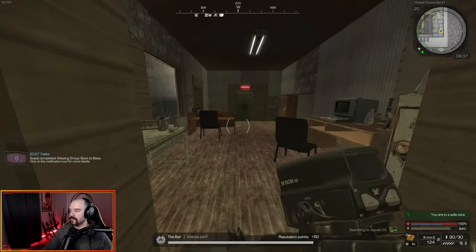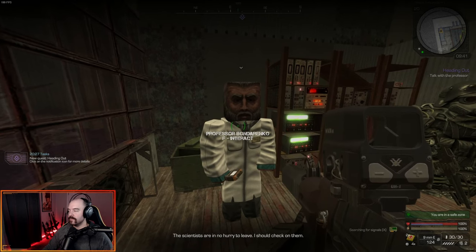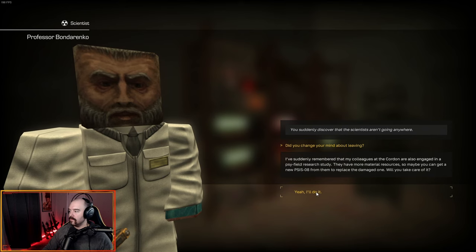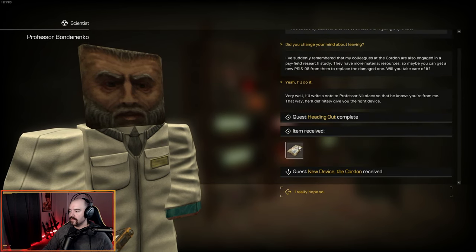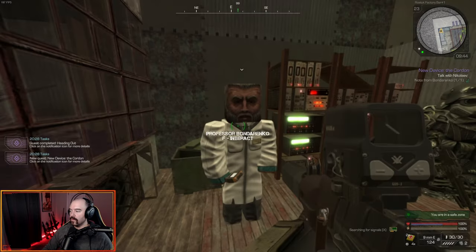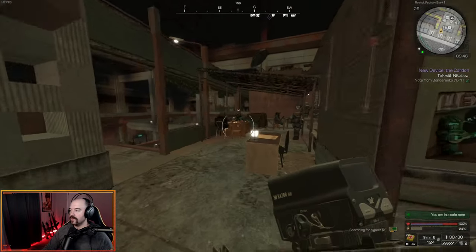Another quest, 'Heading Out,' popped up when I was trying to walk out of here. Talk to the professor — did you change your mind about leaving? He wants us to go to the Cordon and talk to somebody down there. Tell him yes, you'll do it. You get a note from Bondarenko and now we get the quest 'New Device: The Cordon.' We have to go talk to Nikolayv.